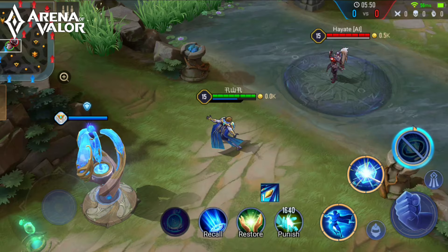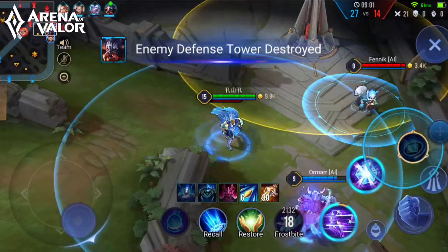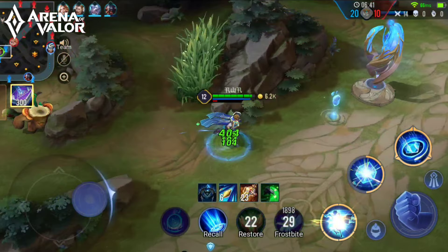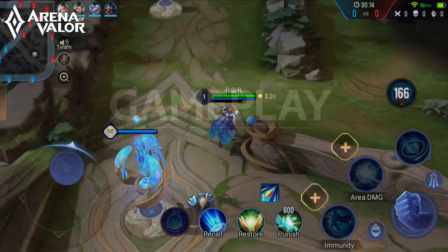Now for his ultimate, Dimensional Portal: Darcy opens a portal to another dimension, dealing magic damage to enemies within range and marking their location. After two seconds, the marked targets will teleport back to their original location and be stunned for a short time. If he hits at least one enemy with the ultimate, he can teleport himself to the gate within the next six seconds. When he teleports, he deals magic damage within the area, and the cooldown of Dimensional Gate resets immediately after using this ability.